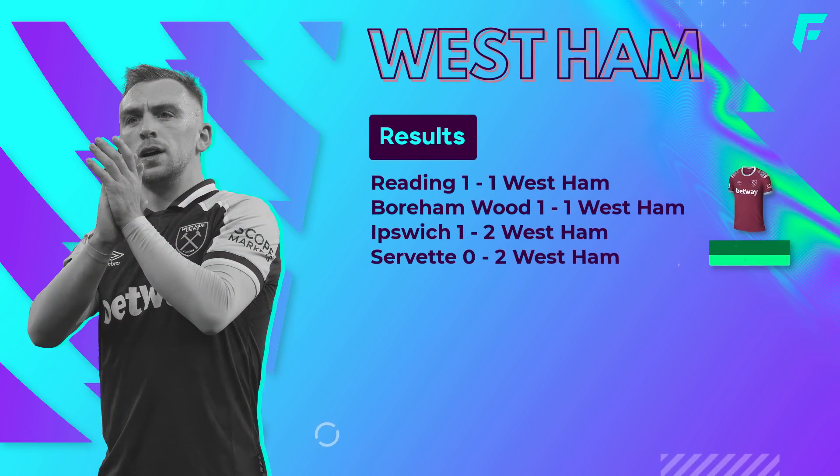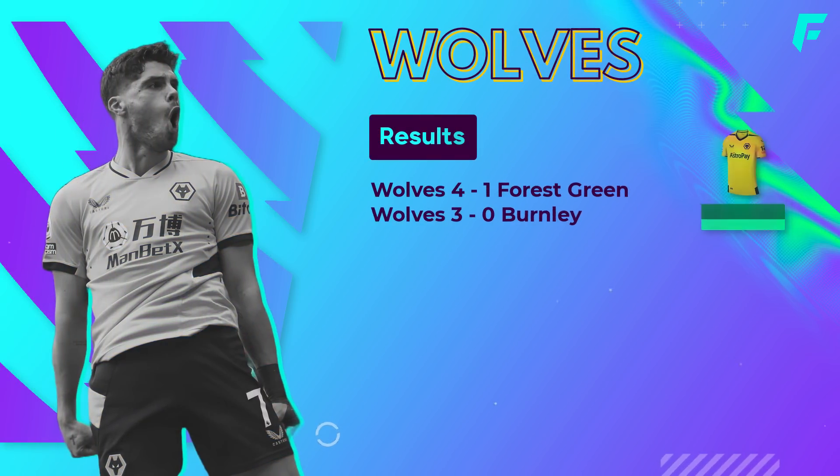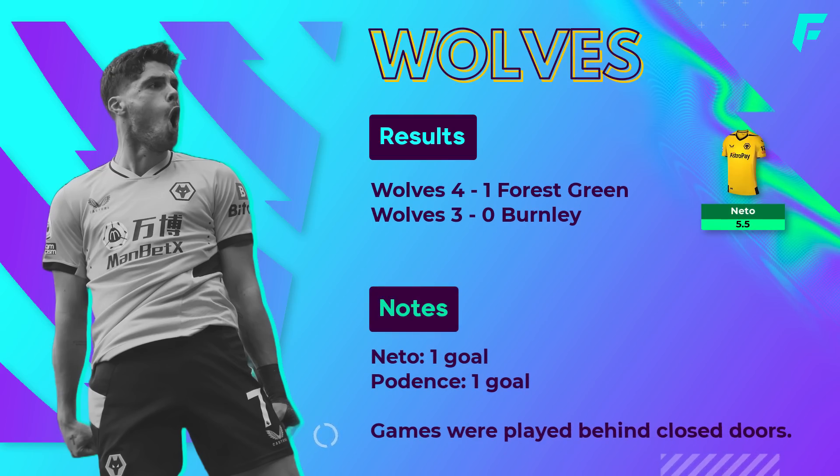A busy preseason for West Ham, four games played already but no standout in-form players. Benrahma scored in the 1-0 draw against Boreham Wood, but I still prefer Bowen for 0.5 mil less and he should be a little more assured for minutes. Bowen assisted the goal by Vlasic in the most recent preseason game against Reading. And finally Wolves, who struggled for goals last season, but they had four goals and three goals from the opening two preseason games — all seven were actually different goalscorers. Both games were played behind closed doors so minimal information available, but Pablo Neto was among the goalscorers and he is currently the most popular 5.5 mil midfielder in the game.